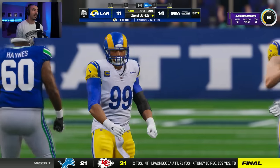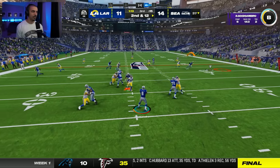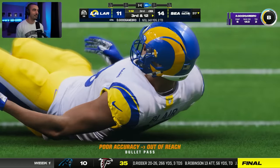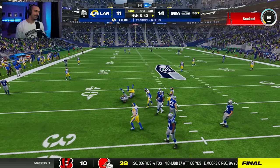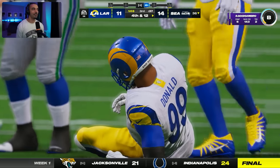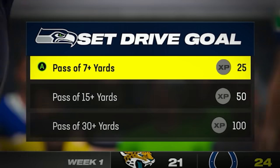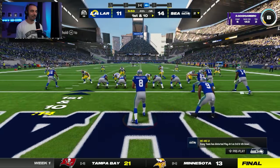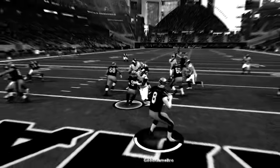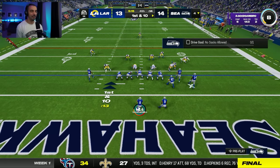We tried to step up in the pocket but got sacked. Aaron Donald has his second sack and he's got his X factor active — you can kind of see it glowing, so you've got to be careful. We got to get these passes down. Aaron Donald, again — another half sack. We got to punt and pray our defense does their job. Defense did their job, but then the offense is super deep in our own territory. They got the safety — Aaron Donald is having an unreal game. Playing against a 99 overall is insane.